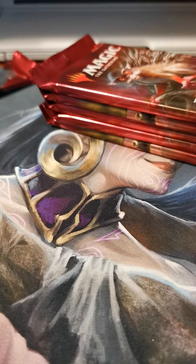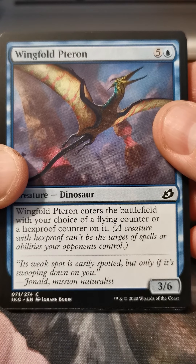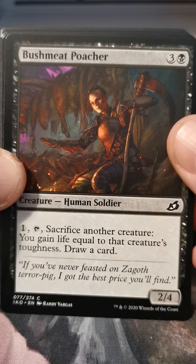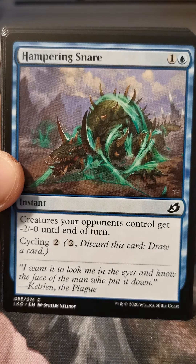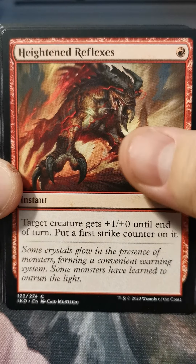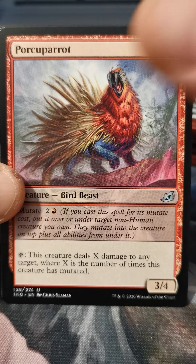Genesis Ultimatum, Loxodon... shark token — excellent. Wingfold Pteron, Tentative Connection, Bushmeat Poacher. I don't know what you think of when you hear the word bushmeat, but I have something particular in mind. Hampering Snare, Blood Curdle, Thwart the Enemy, Patagia Tiger, Heightened Reflexes, Sleeper Dart, Sprite Dragon, Exuberant Wolfbear.